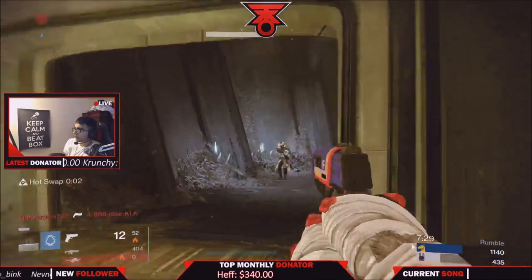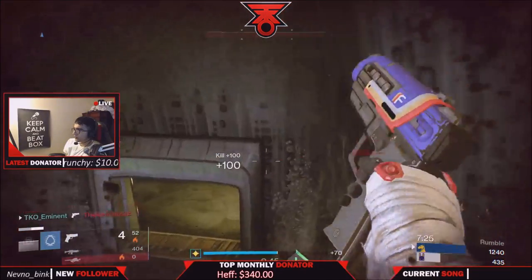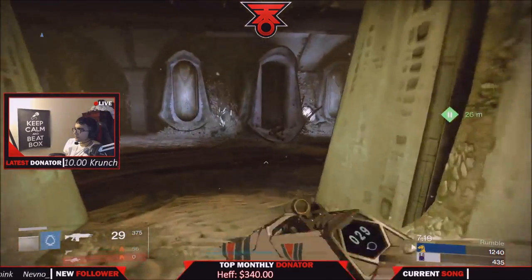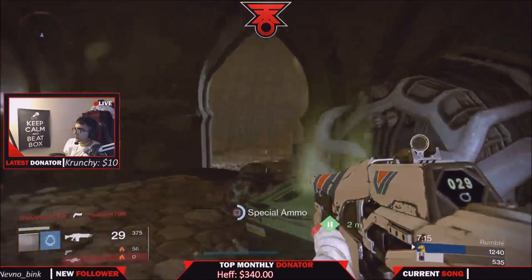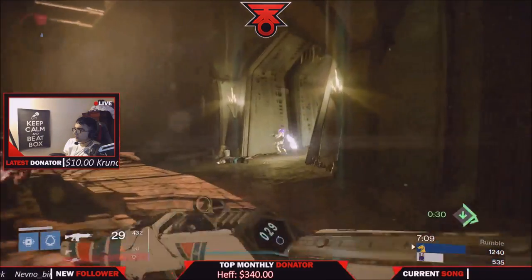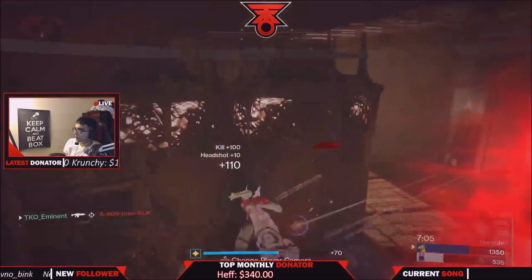Think about that for a second — an auto rifle has so many bullets in its chamber. If you had a Titan with this auto rifle and landed one bullet, then used your Thunderstrike punch or whatever it's called, and hit your opponent even if they're full health, they will die. You can one-punch people with the Titan punch because it's that powerful.